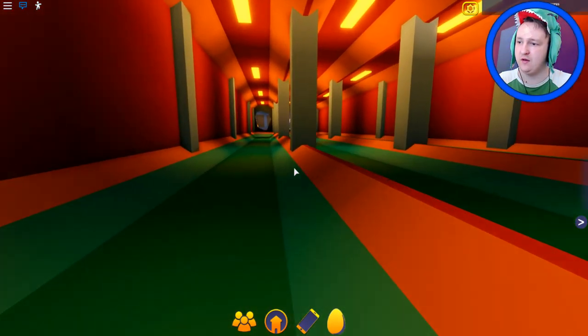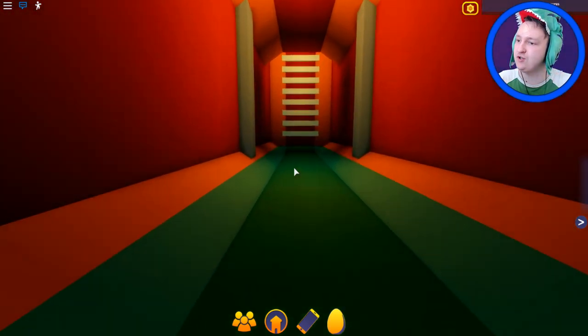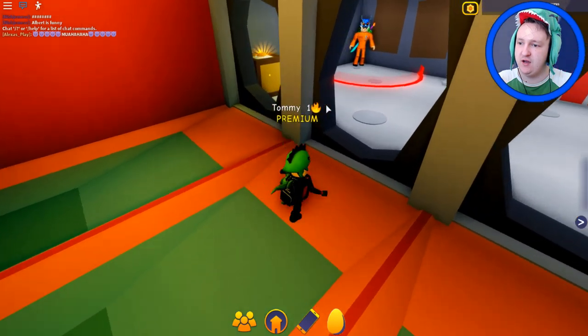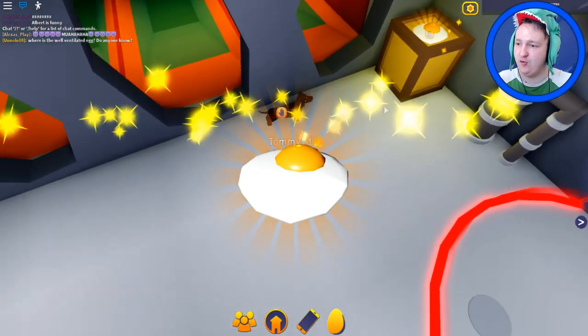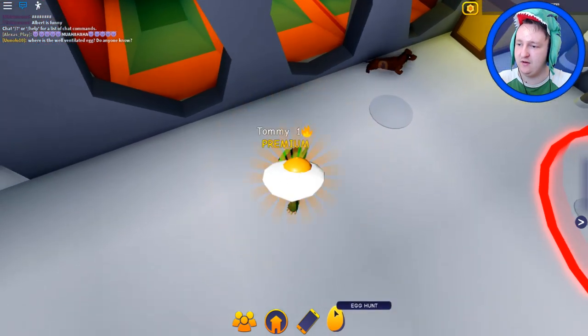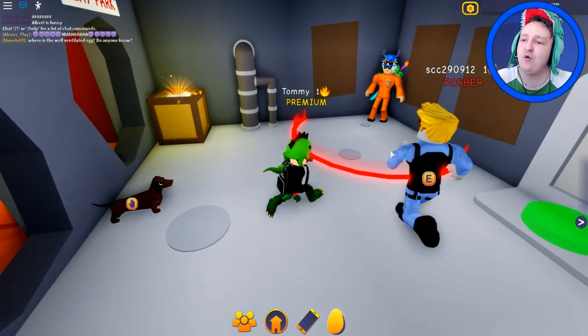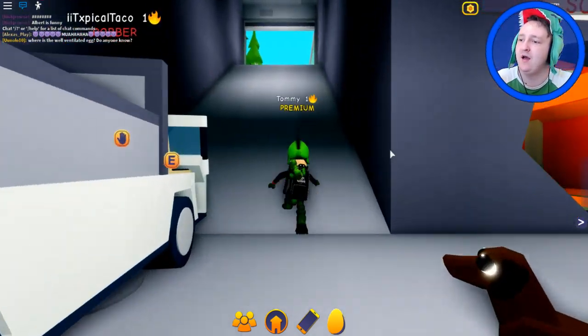I'm going to go down again — I've got a feeling there could be an egg down here in the sewers. It would be the perfect place to hide an egg. What's that shiny? I see shining — I found it. It's a stolen egg! I get it — because the robbers go here, it's the stolen egg.